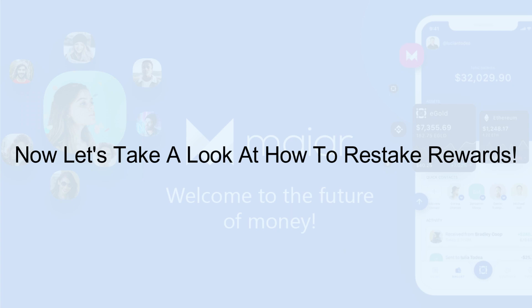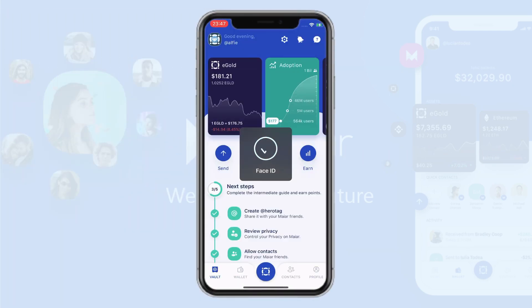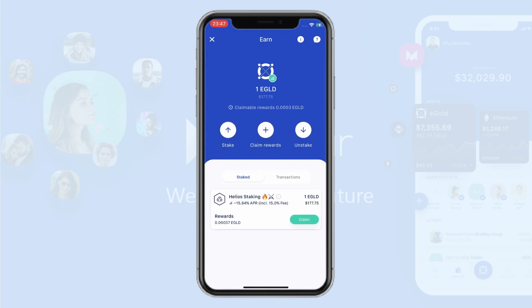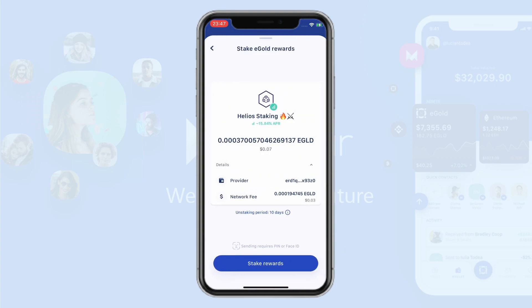Let's take a look at restaking or compounding your rewards. The process is the same except for the final step — hit Earn, Claim, then instead of Claim again, press Stake. If you do not see the Stake button, please make sure that you have updated Mire.